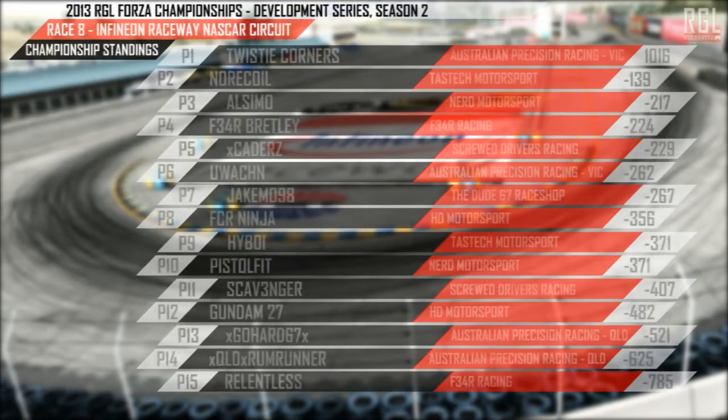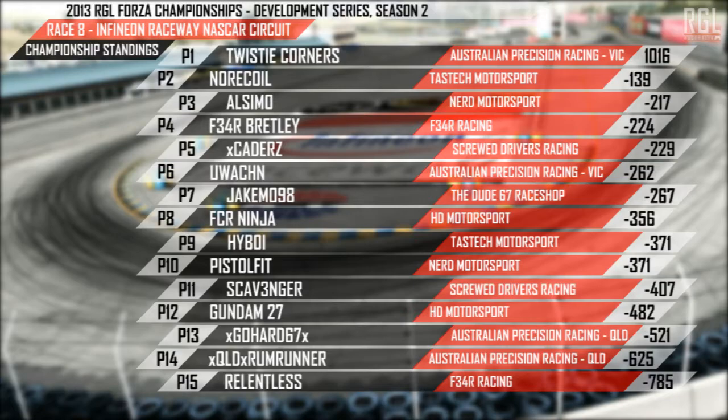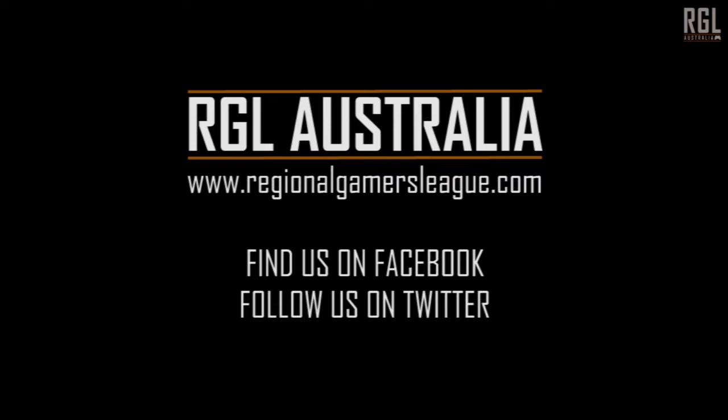Looking at the results and standings — Recoil has jumped up, Brett Lee has dropped down to fourth. Brett Lee is battling for third with Alcimo for the remaining two rounds, with Catters not far behind, so a very close battle for third through sixth — you could even include you-watching in that if someone gets a bit unlucky. What an end to the race! We can't wait for the next round where we see the Radicals on the Bernese Alps — that is going to be absolutely action-packed electric racing, very fast cars, big open circuit. Thank you very much for watching, we'll see you at that round soon.